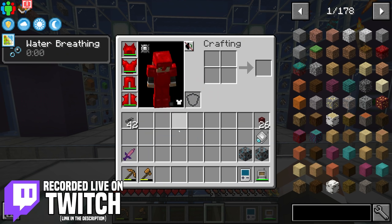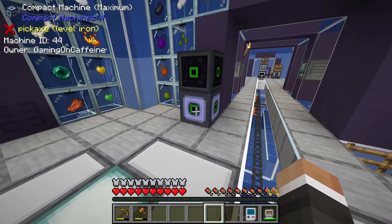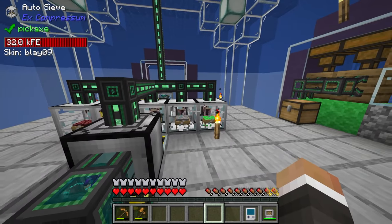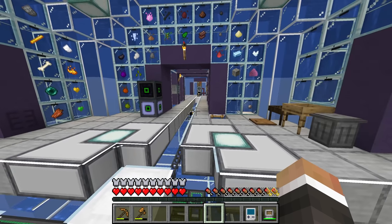In the last stream, we were working on finally setting up an ore laser base surrounded by mining lasers in our maximum compact machine to begin generating even more ores than we're already getting through our auto sifting system. The plan is to use those new ores from the mining laser in a processing system to either triple, quadruple, or ideally quintuple the number of ingots we get from every single ore that we process.